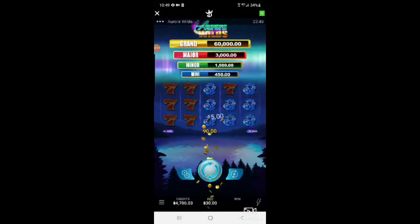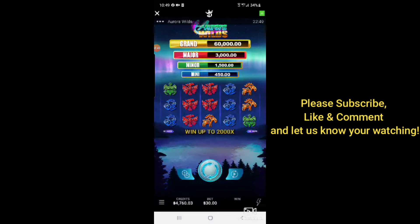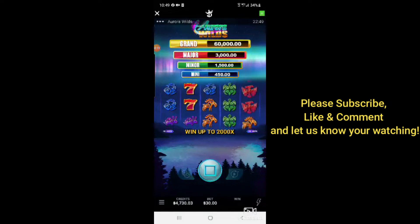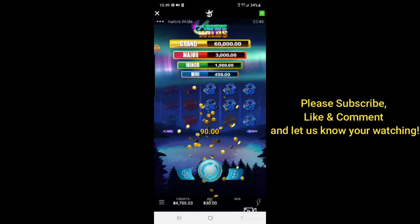Oh look at those sevens! At least we got the blues for $90. Or if you get the wild and the re-spins and it keeps re-spinning, that'd be really cool. There's 90 more dollars with the exploding coins coming from the bottom.